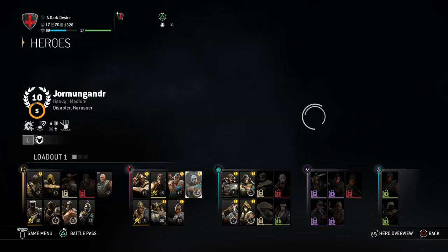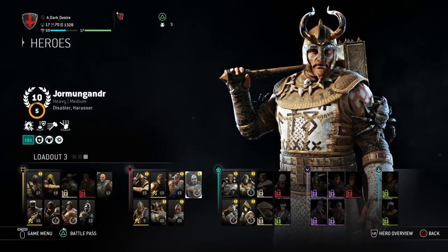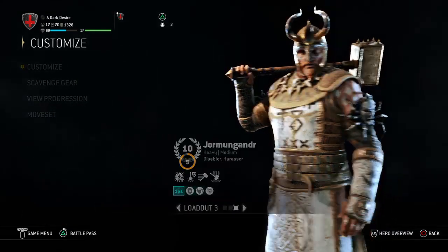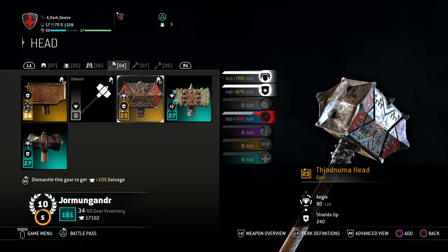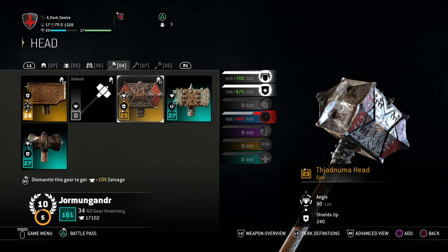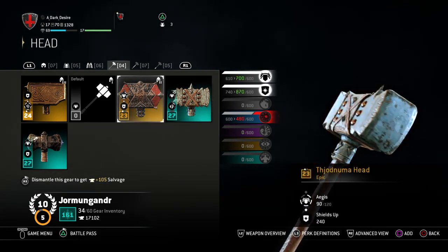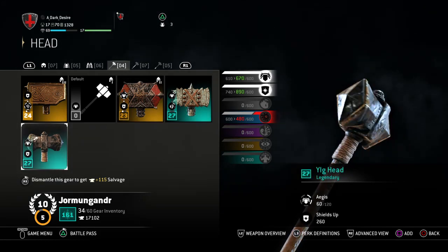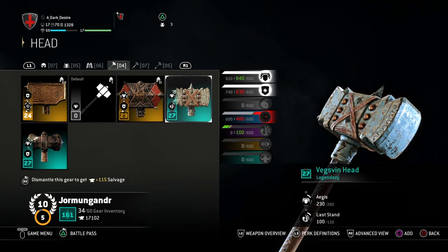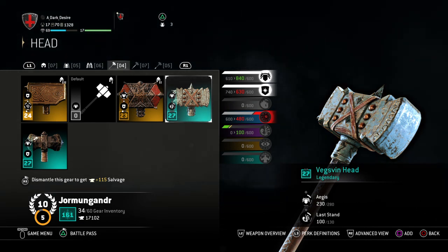Moving on to the next topic: when you play a match you get loot, and that loot is random. Depending on what the loot gives you is what you work with. For example, I got two different heads — one has Agus and Shields Up, and the other has Agus and Last Stand. That's how you can work toward getting your perks activated on any character.